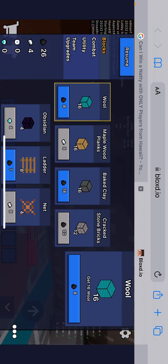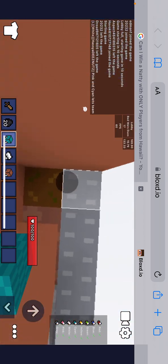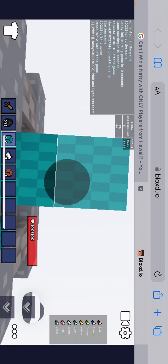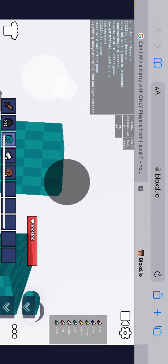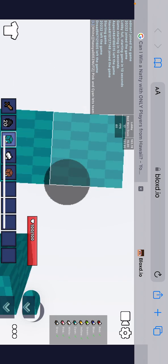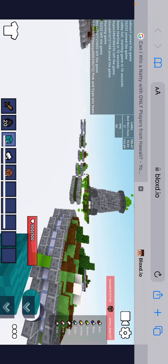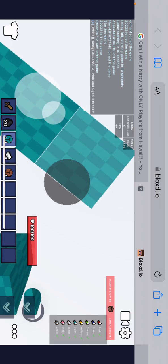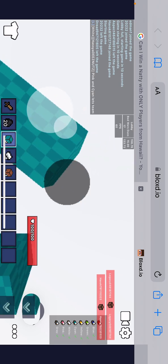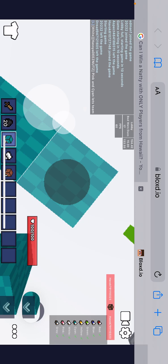I'm gonna go ahead and bridge to the middle of this map so we could go try to attack some other players. My bridge building is pretty slow, so it's gonna be hard if I'm online playing against ranked players, because my bridge building is so slow that it's gonna give them an easy opportunity to attack me.